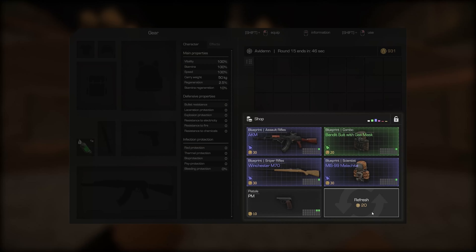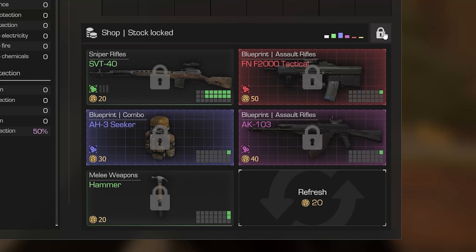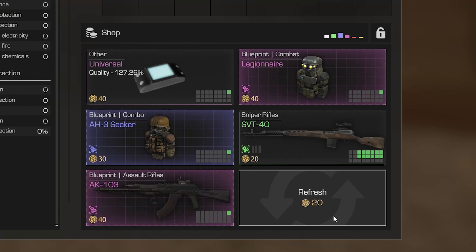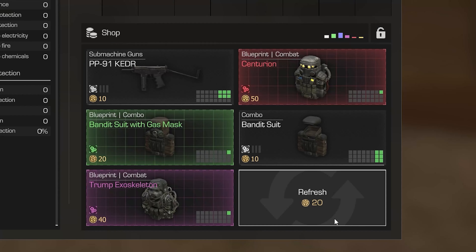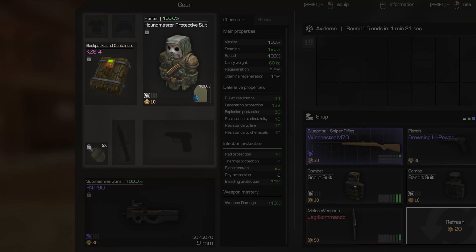By the way, you can forcibly refresh the assortment, but for a fee of tokens. There is also the possibility of blocking the assortment in case there is not enough money for the gear you want. Another important thing to remember is that the product in the shop is limited. Each copy of the item is sold a limited number of times, and there won't be enough for everyone. The higher the rank of an item, the fewer copies you can find. All your consumables are endless and depend on the equipped gear — for example, only the Bogateer Combat Armor has offensive grenades.